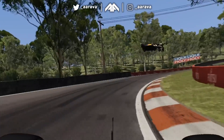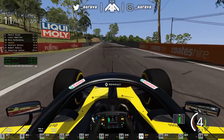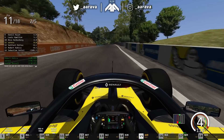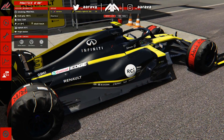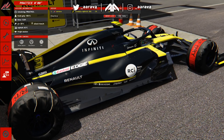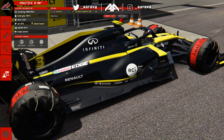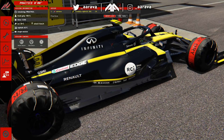The McLaren took off like an absolute rocket ship! Hey, what's up guys, Araba here and welcome back to a brand new video. Welcome back to Assetto Corsa, we're here for another very random sporadic one-off video on this game with a Formula One car, and this time we're taking a Formula One car around Bathurst.